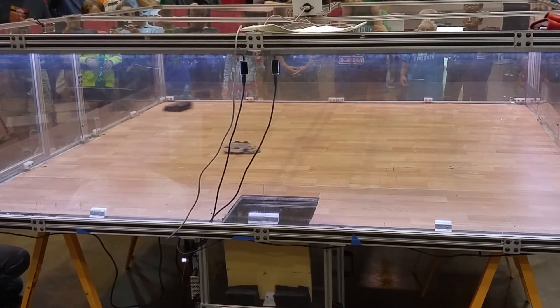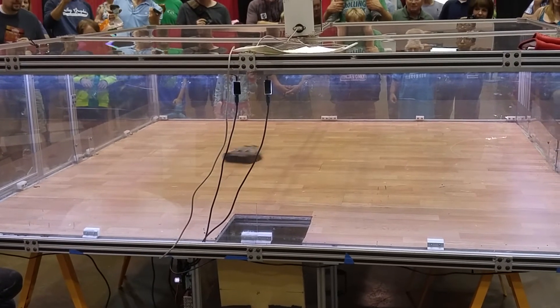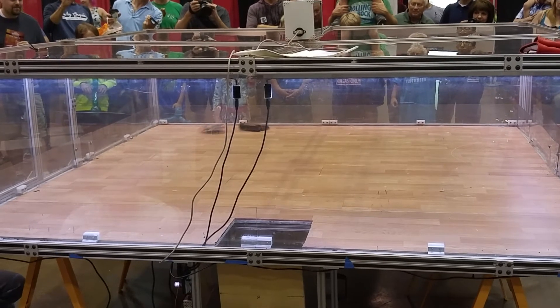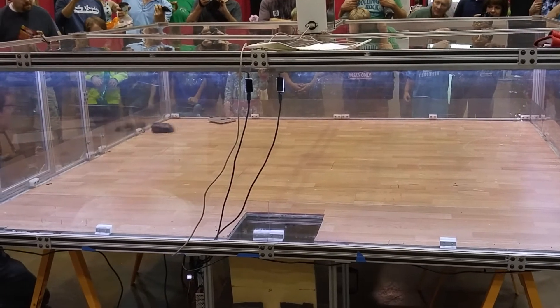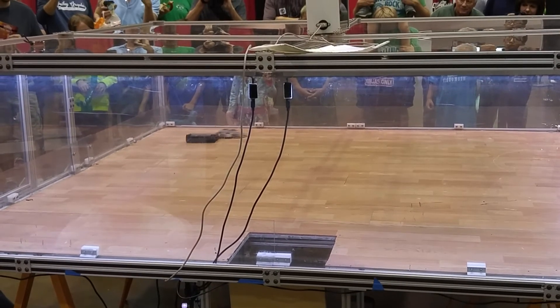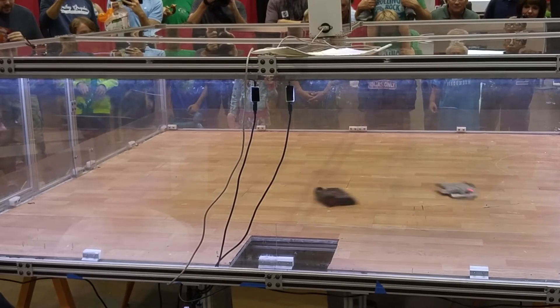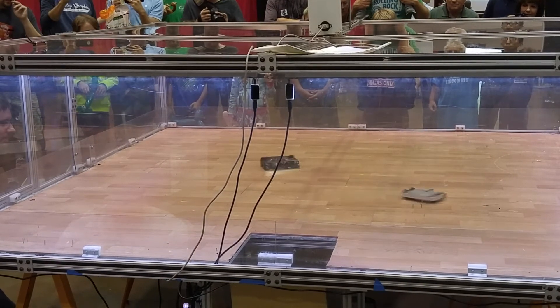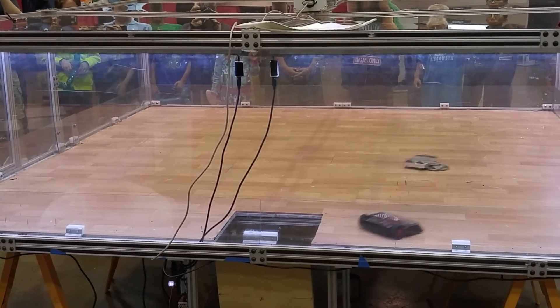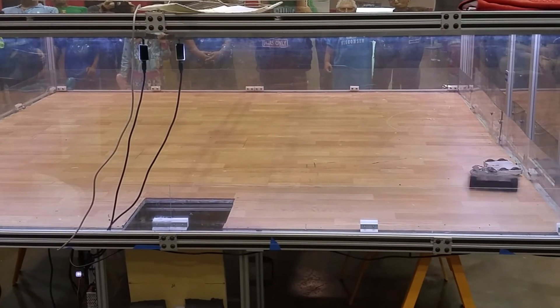It looks like Acer is trying to throw himself around. One bot smashes into the wall. Usually the strategy for wedge bots is to get underneath them and wrench control if possible — get them really close to the trap door over there.